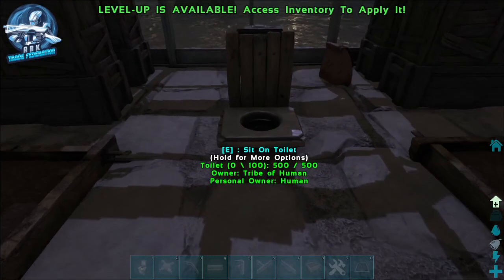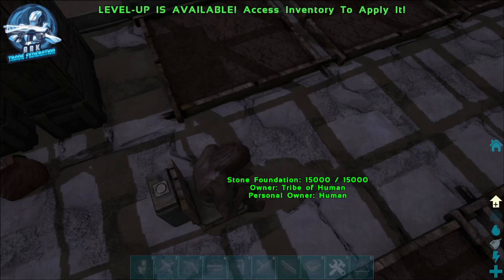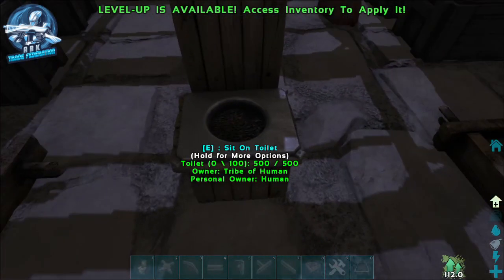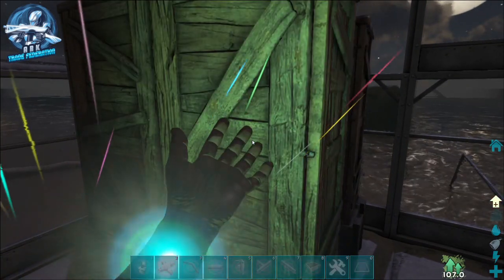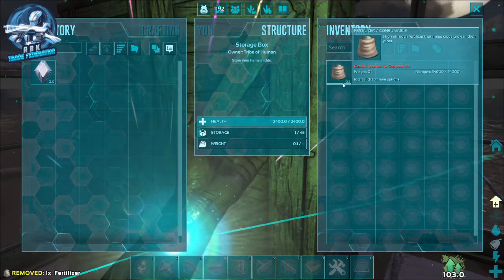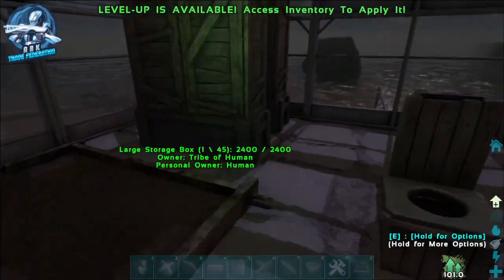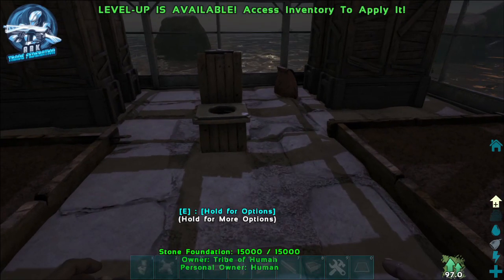Here's the beauty of doing it on a toilet, especially one that's irrigated. We sit on the toilet and hit the defecate button — you feel refreshed. You can see it also gives you an XP bonus for a little while. So we get up, flush the toilet, and we've added fertilizer. There you go, there's a fertilizer and it has basically no spoil time.